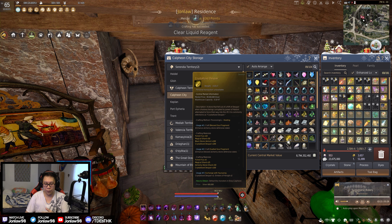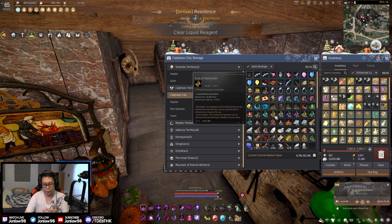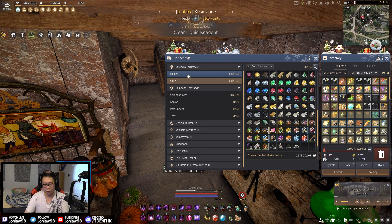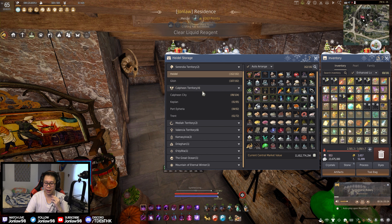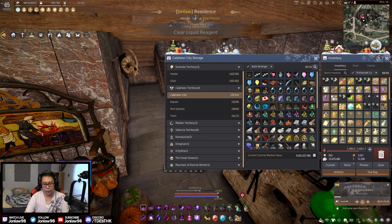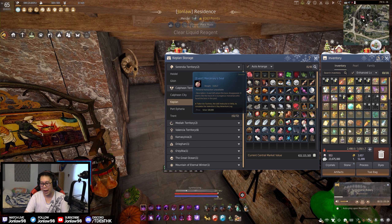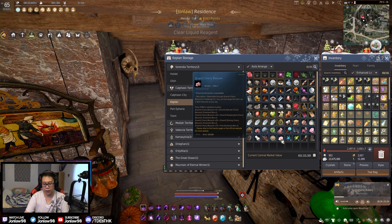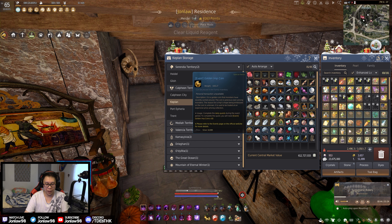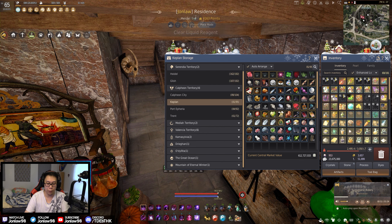Here in Calpheon, the main city, I have this as a little extension from Heidel and Glish but I keep traces, fruits, saps — things I'll be using in the near future. That way you know what's in each city. For example, saps and fruits are here whereas in Glish I have bloods and meats. If I need bloods I look in Glish. Things I'll use in the near future go in Calpheon.